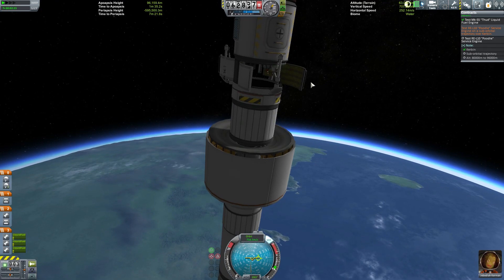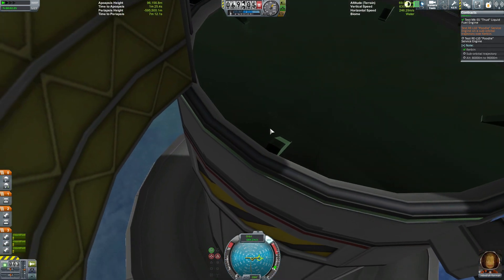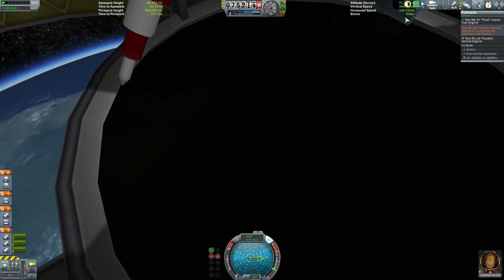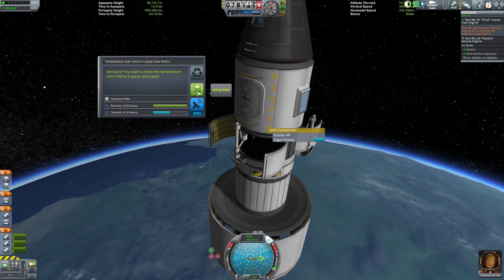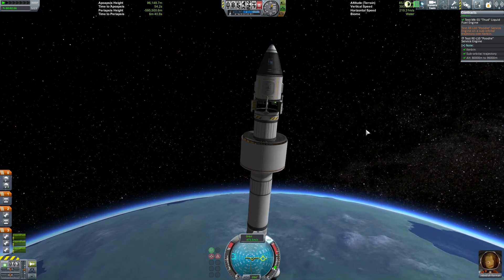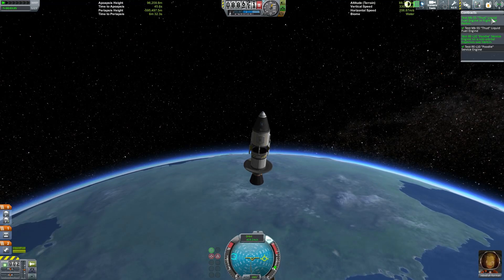Let's pop open the service bay and see if I can take some temperature readings - those will be new for us. Where's that temperature thingy? It's dangling. Let me touch the dangly bit. We're in space and I can't reach my naughty bits in order to touch them. Log the temperature in space near Kerbin. Seriously, you want to know the temperature now? We're in space, who cares? We are in the right place to use the poodle - in three, two, one, do it now. Yes, we've tested the poodle. We've tested the thud.